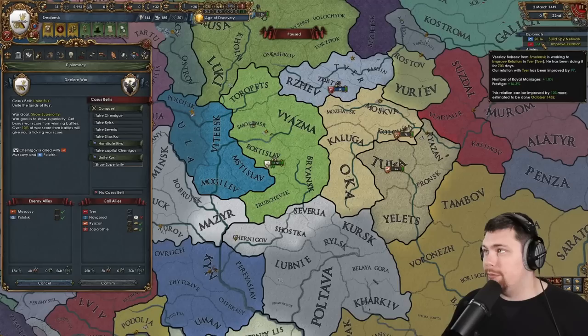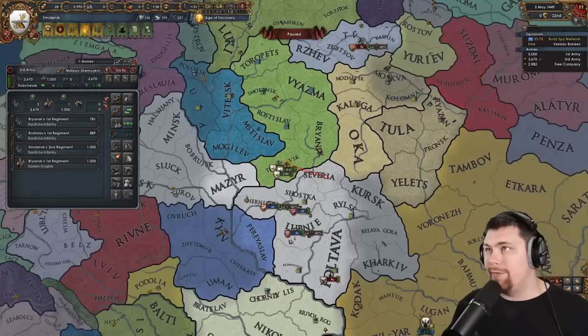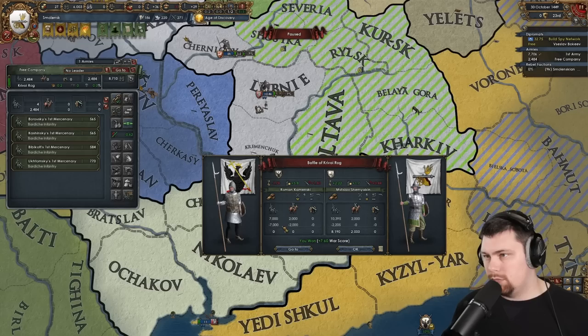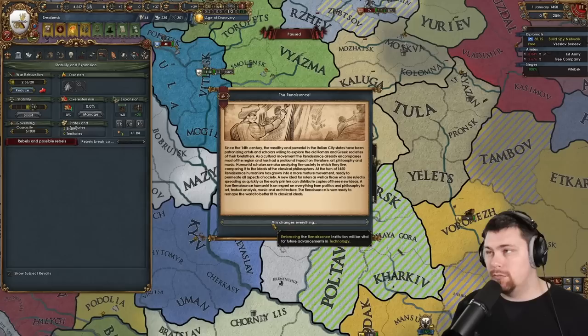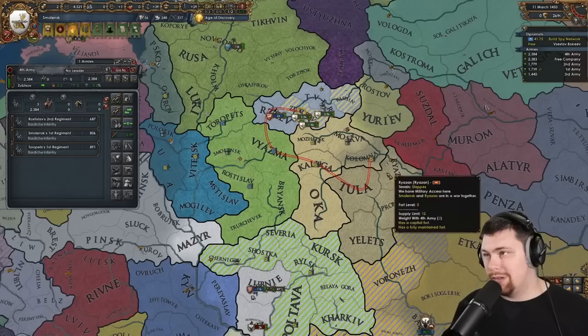I don't even think I need to call in Ryzon, but it would probably be best — so let's just do it, and we will unite the Rus. Obviously we need a diplomat — that would be intelligent — and off to war we go. That's a nice catch right here. Hopefully stack wipe their army, and I'm going to head over and siege these guys down as quickly as possible so my allies don't try to claim that this is their rightful land. A little bit of a stack wipe over here. Feels good, man.